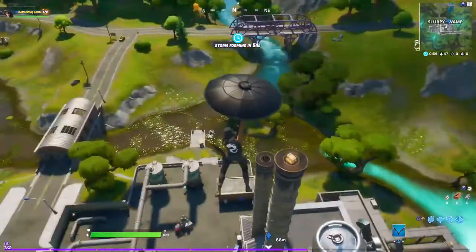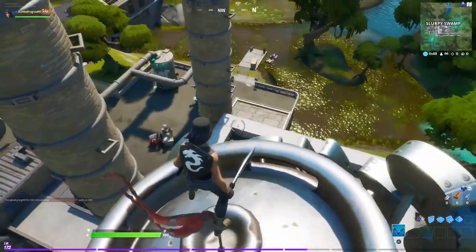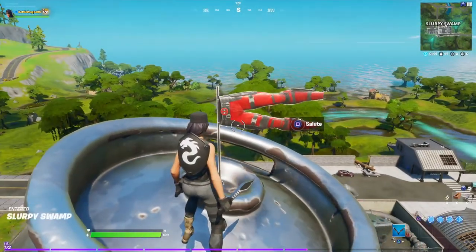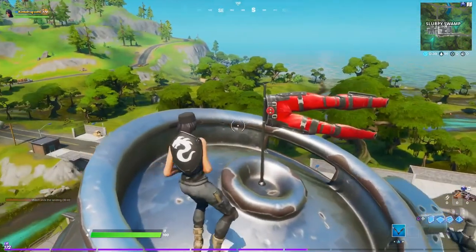You can see somebody is already down there and I was going to go further but he is going to break it, so we are just going to grab the pants. You can see there it says salute the pants. Once you get close to it, it will give you the interaction button — all you have to do is just click it and you are all set.